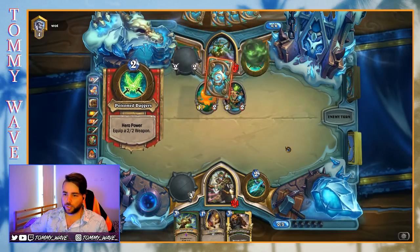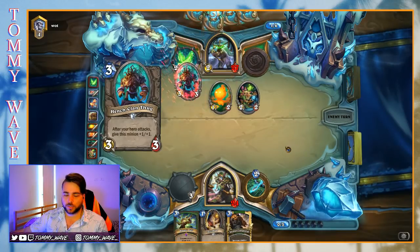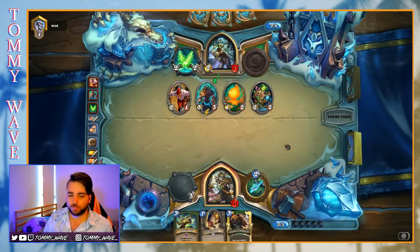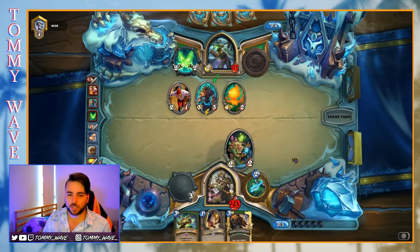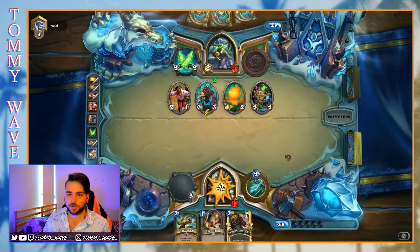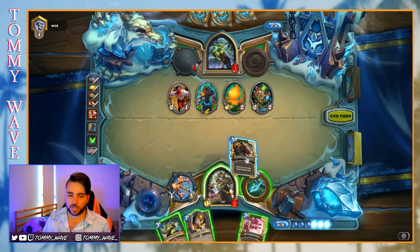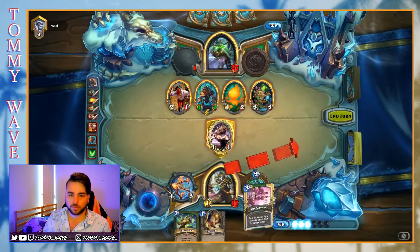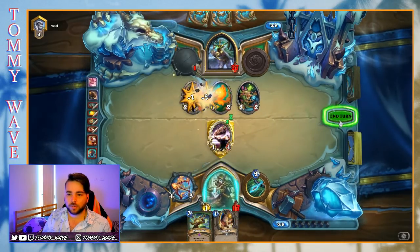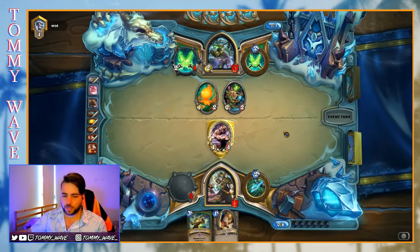Master's Call is definitely going to get us some resources. Opponent is pushing the gas — this is a free kill though. You have to be a little bit concerned about a card like Myra's Unstable Element. Vilespine is always a concern. Second Fungalmancer — there's a lot to be scared of here. Rexxar is kind of buried in a pretty big pile of cards.